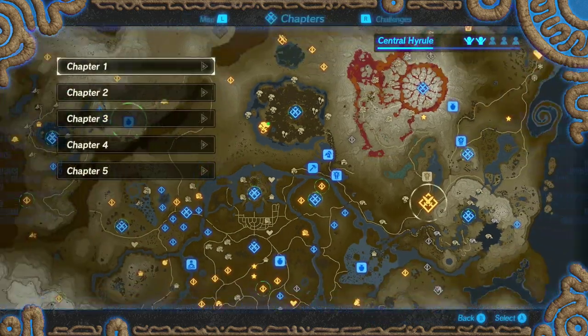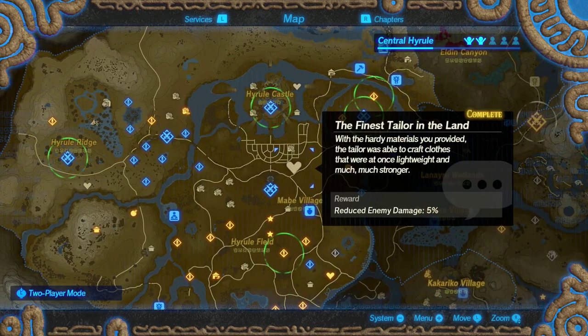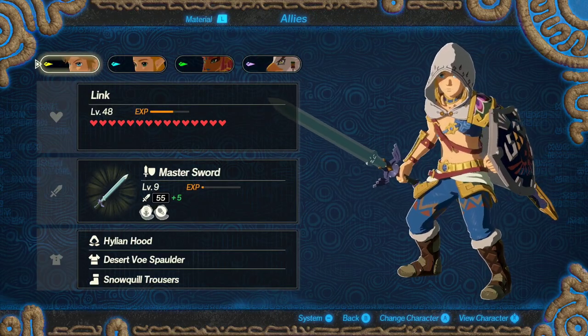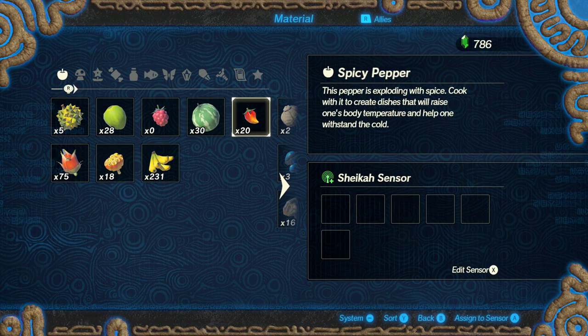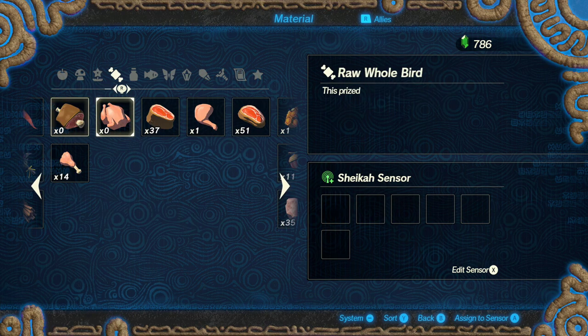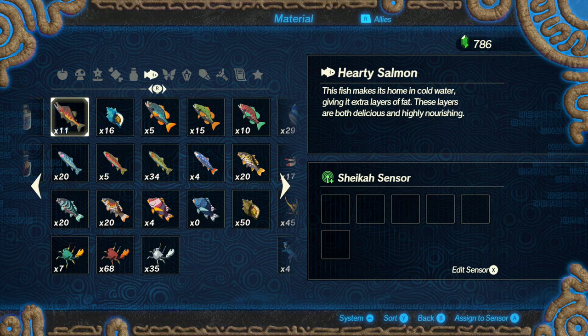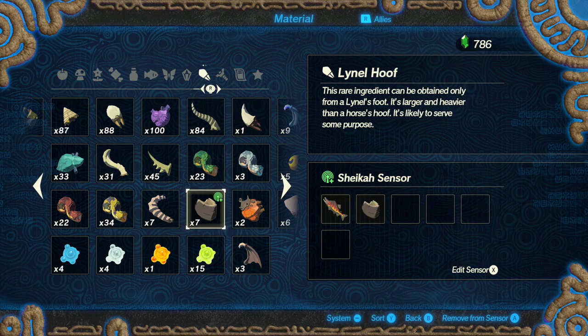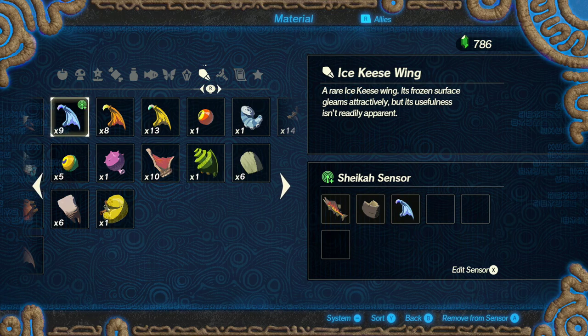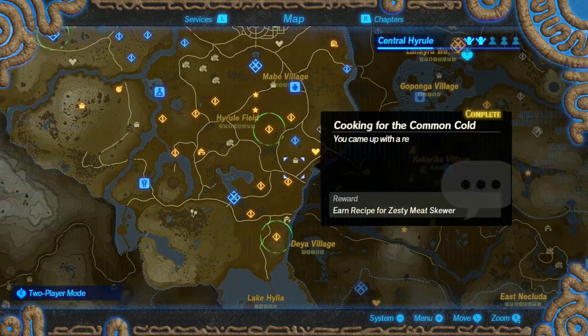To track specific materials, push the plus button on your controller, hit the L button, and come over to Materials. On the Sheikah Sensor I currently don't have anything on it since I'm just tracking quests. I know I need some Hardy Salmon — hit A on it and it adds it to the sensor. Coming over to Monster Parts, I can add the Lynel Hoof. I can also track Icy Keese Wings as another item I need.